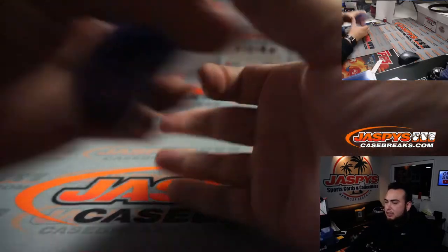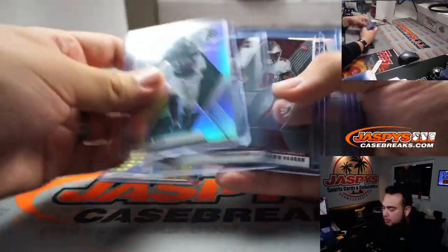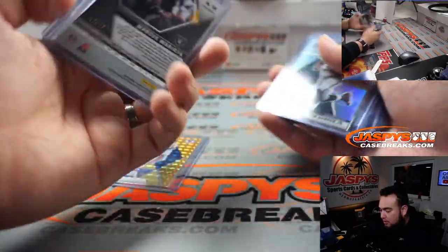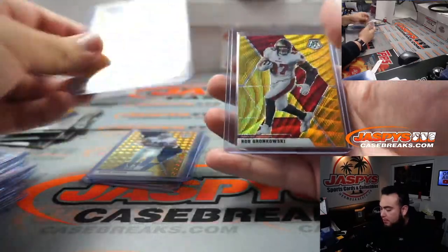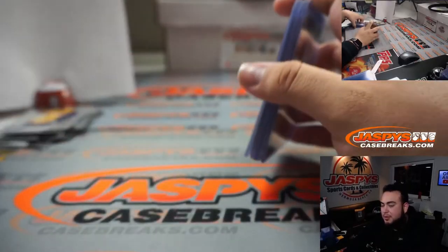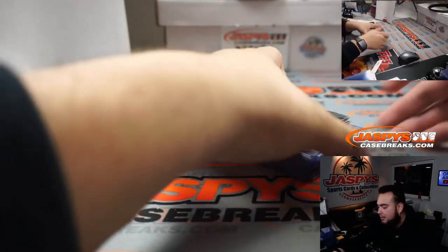All righty guys — unfortunately no big rookie gold wave. Remember they're out of 17, so I'm sure they can sell extremely well. Got Amari Cooper gold, Mariota gold as well, along with Kevin Byard and Rob Gronkowski — and we're all out of 17. Next one's up in the store, guys — right on, division number two. JazbeescaseBreaks.com — appreciate it.